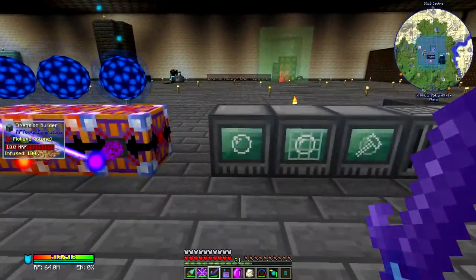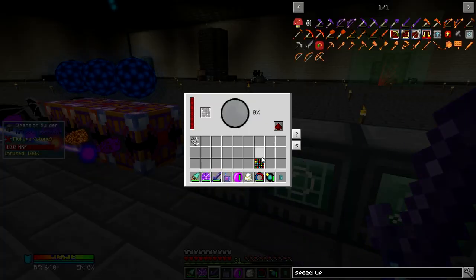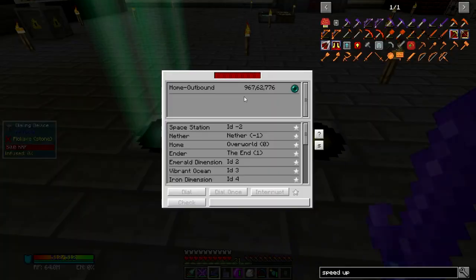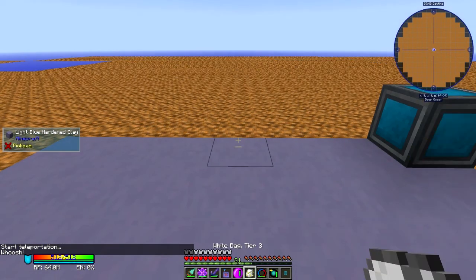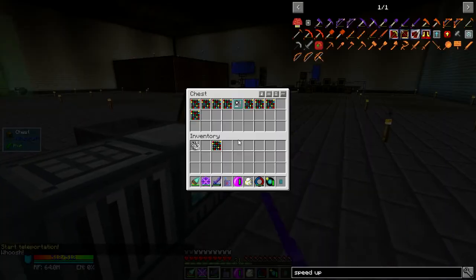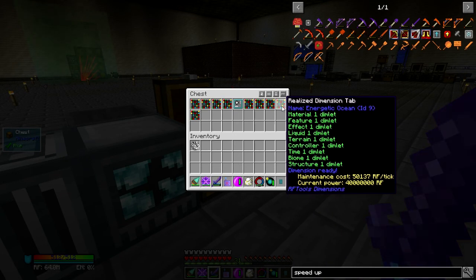So if I come over here and grab the Energetic Ocean, toss it in there and let that start charging — if I dial this to the Energetic Ocean, pop in here and immediately go home, I should in theory be able to take this thing off and stop using power on it, and it should continue to work even when the power runs out. But it's not even loaded at the moment, is it?